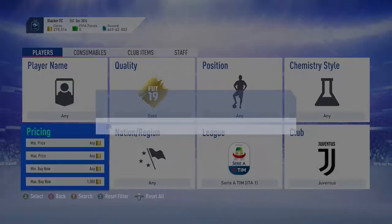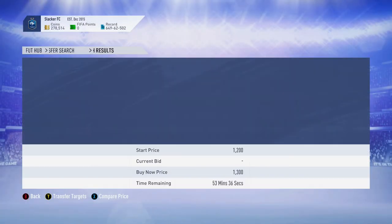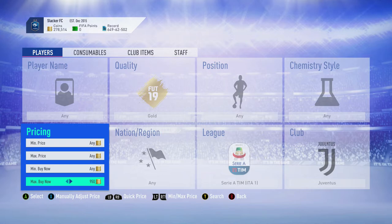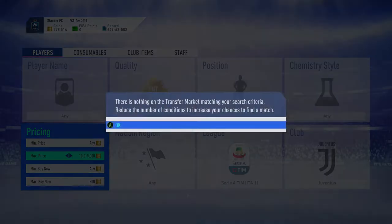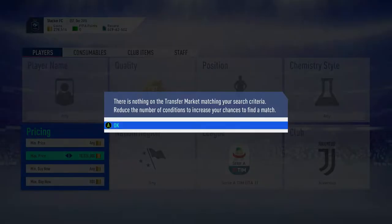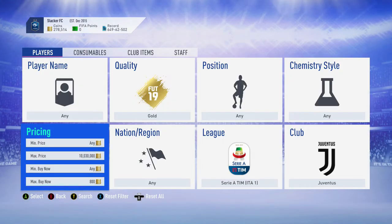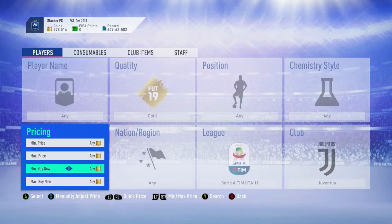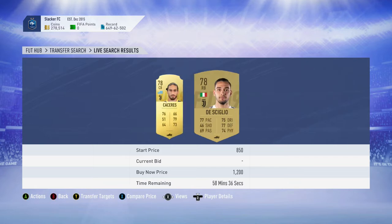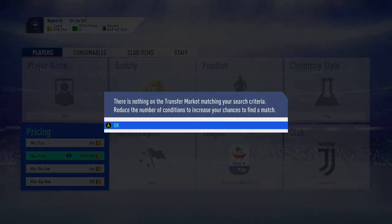Juventus players do cost a little more than the Inter ones. We've got a couple of Juventus players here for about 1,200 coins — they're going to sell for about 1,100. So we're probably going to snipe them down to about 800, and you're just going to sit here and try to snipe all these players that are usually costing about the minimum price. But because of this SBC, they're all going for at least 1,200. You can sit here and snipe these guys, or you can set your bidding at about 1,200. Make sure to snipe these at the optimal time — usually 1 o'clock because something gets released.